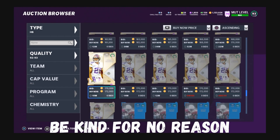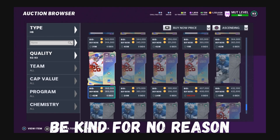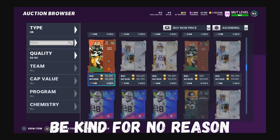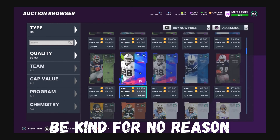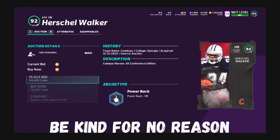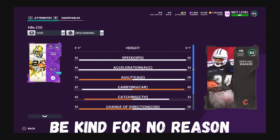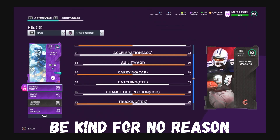He's a specialist — I always say save your coins, but if you need a specialist power back, go get him. If you don't, go get Hershel Walker; he's amazing, and if you run the ball, Hershel Walker will do a lot of damage. Be kind for no reason, help someone today — it's always the message.